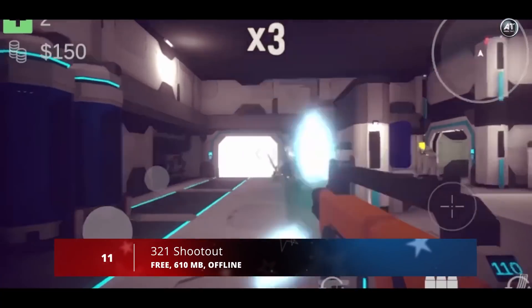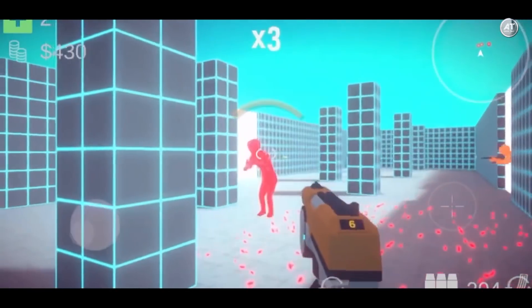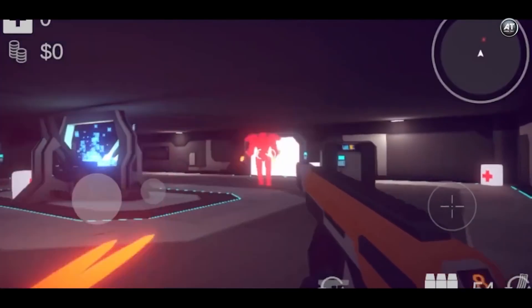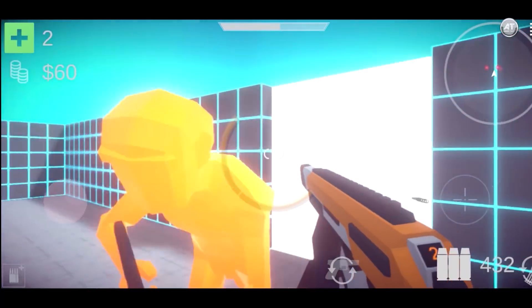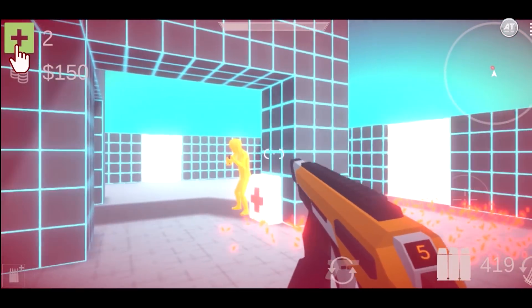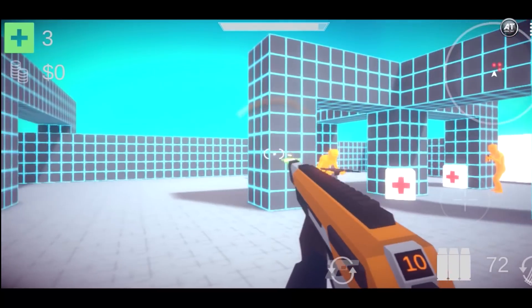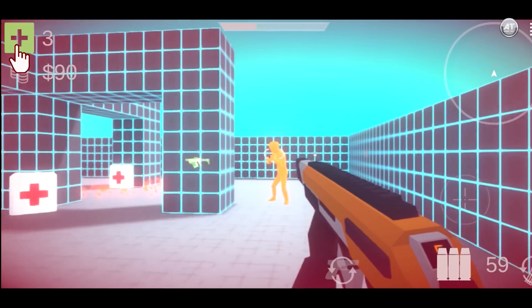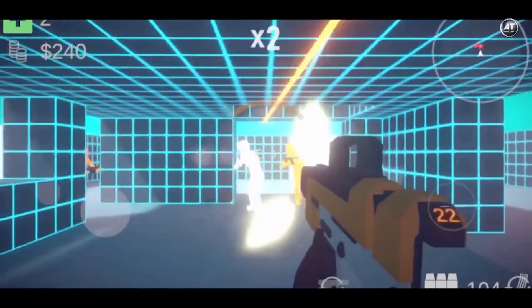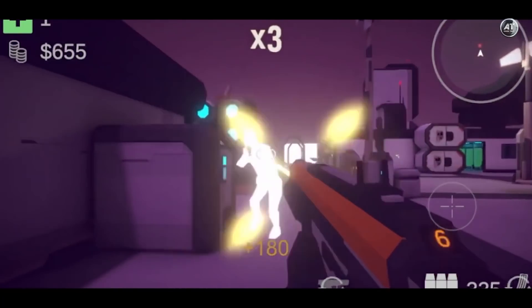Breaking into number 11, we have 3-2-1 Shootout. This is a dynamic first-person shooter with low-poly graphics, which not only looks very solid and high quality, but also successfully conveys the impression of action in a futuristic setting. Space stations, the surface of other planets, and other similar locations will become a battlefield for our character and dozens or even hundreds of opponents. Various types of weapons, convenient controls, dangerous opponents that wisely hide and use their arsenal, as well as long duration will please all fans of exciting shooting games.